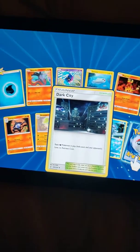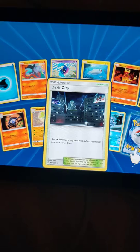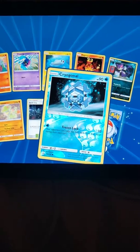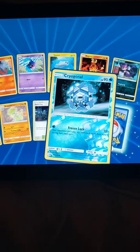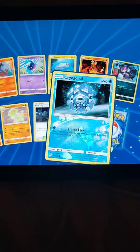Dark City — basic Dark Pokémon in play, both yours and your opponent's, have no retreat cost. Oh, that's kind of good! I have Cryogonal — oh, it's a Pokémon, Frozen Lock, basic Pokémon. Your opponent can't play any item cards from their hand.